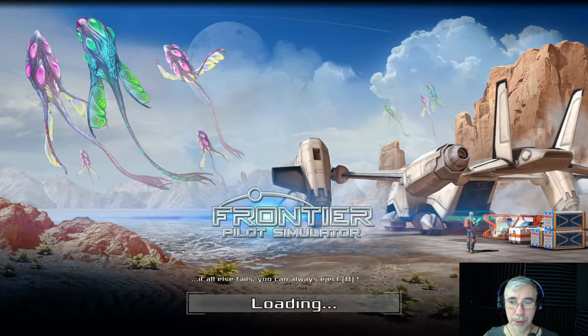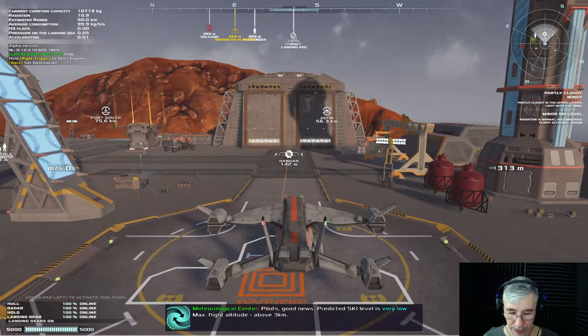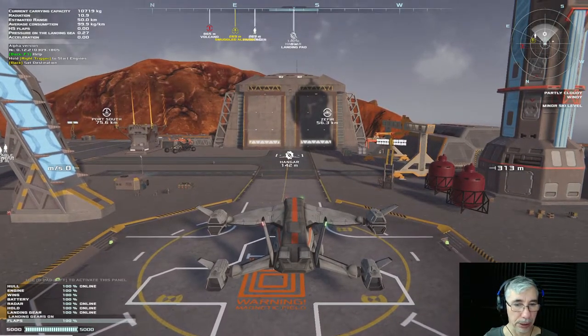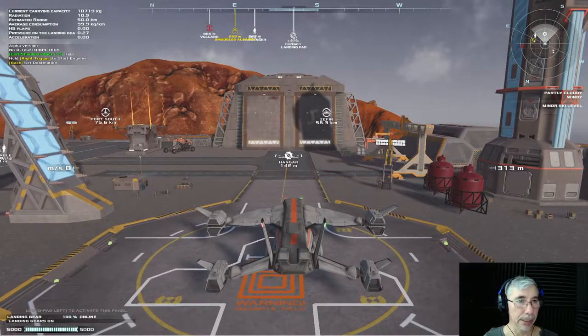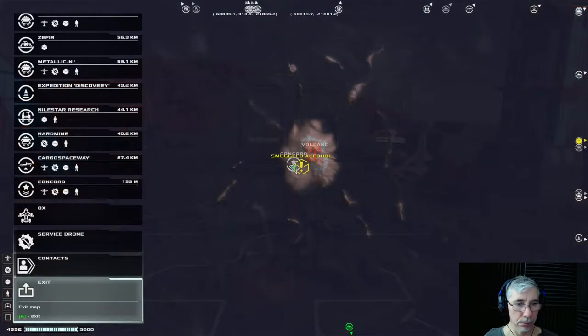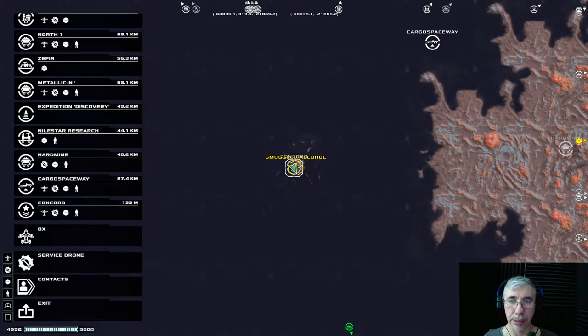The game is still in heavy development, so today we're going to try to show you what it's like. I'm playing with a gamepad, but you can also play with mouse and keyboard. Here we are currently in a station. On the right we have a radar, at the top we have a compass with different locations, and to the left we have what we're carrying, like status info.